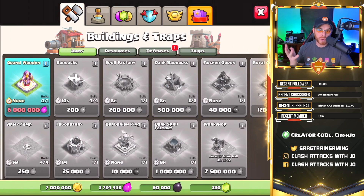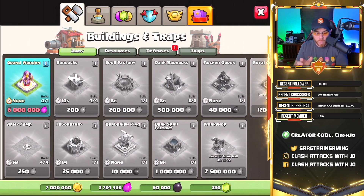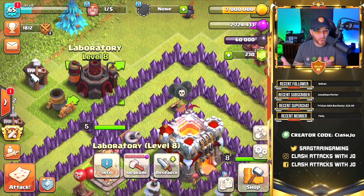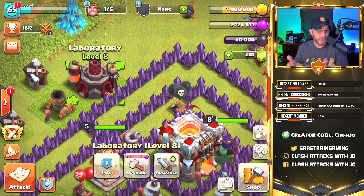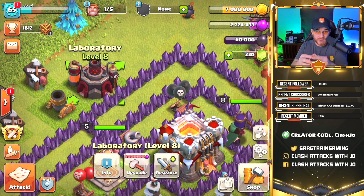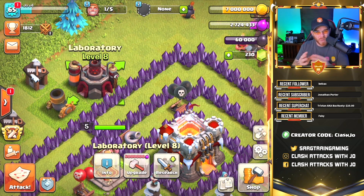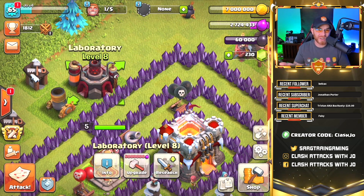All we have left to build before our next town hall upgrade is a wizard tower and the grand warden. The grand warden is incredibly important but also 6 million elixir. The dilemma is: do I use the elixir rune from clan games to get the grand warden, or do I put something down in the laboratory? A level 1 grand warden doesn't have an ability yet, so I'm valuing upgrading my miners to level 2 to steal more loot.